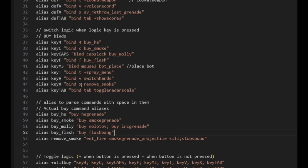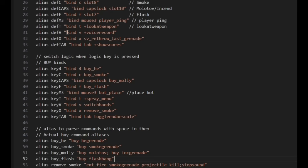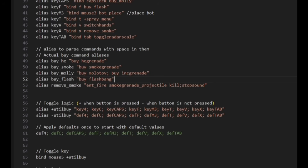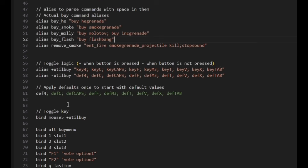The smoke remove alias is defined because it has a space — that's why we use an alias and put it in. For the V key it doesn't have any space, so the alternate logic is just bind v switch_hands, and the default logic is to press voice record. For the toggle logic, you define what happens when the key is pressed and when it's not pressed, add the keys you're using, apply the defaults so the game always starts from the same state, and then assign a toggle key — Mouse 5 in my case. I haven't even changed the variable name for so long; I just use Maxim's variable name — it's just that good.